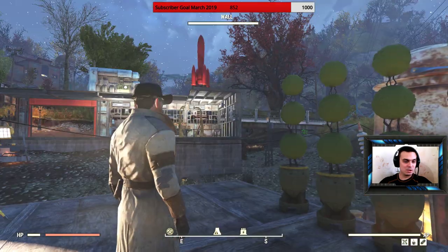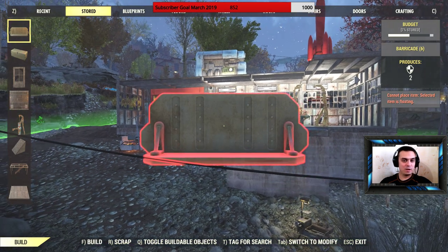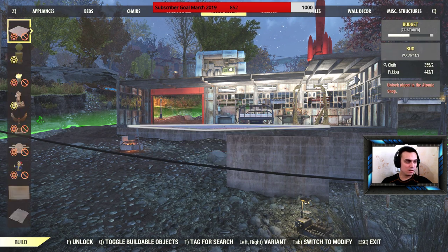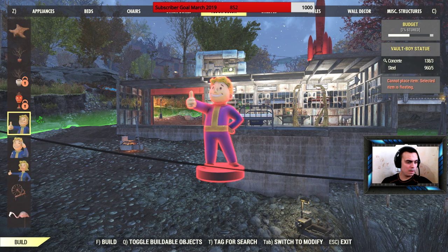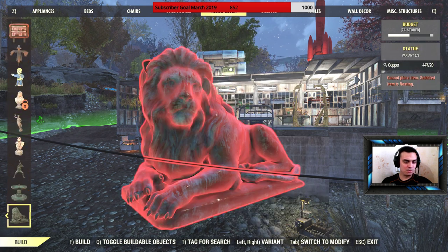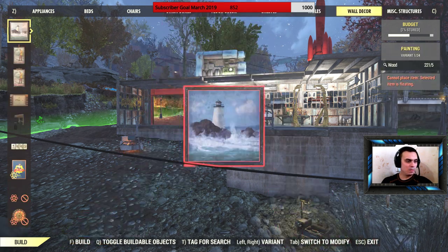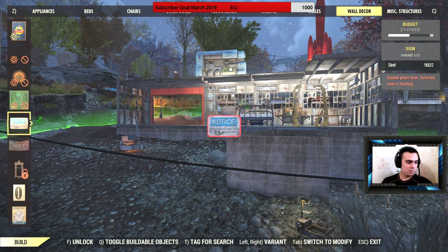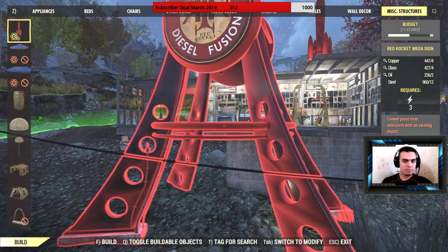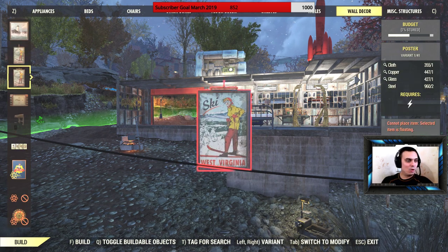Alright, so this is my camp — I'm gonna rebuild it. Let me find the welcome home sign. I've got all this stuff, statues and more, forgot about these ones. I never build those by the way. It's gonna take a while — team wall decorations, it should be in wall decorations I think.